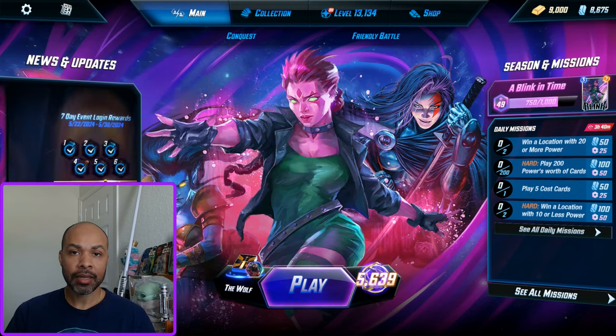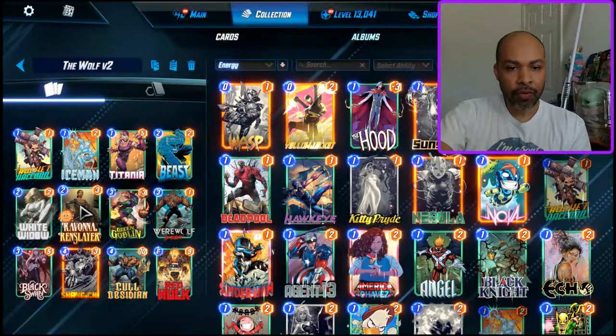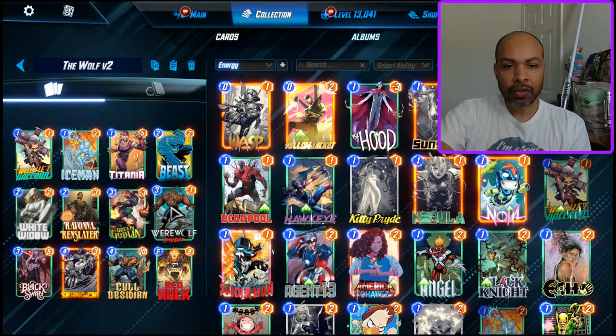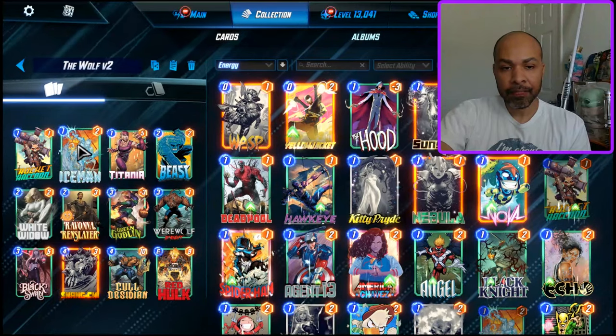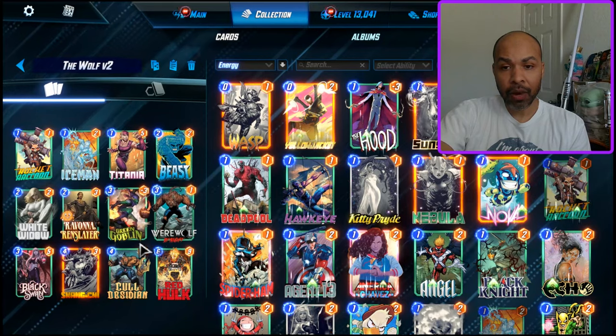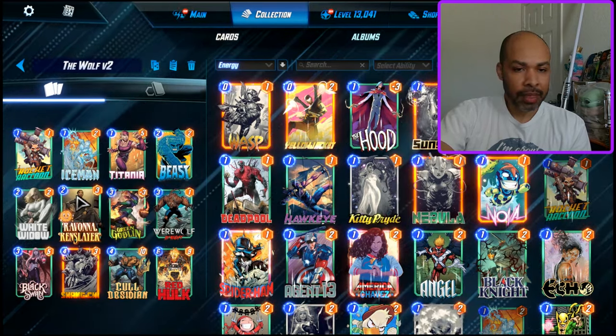I'll throw it to past me to take it away. This is a Ravona style deck. What Ravona allows me to do is discount Werewolf to two, so on turn three I could play Werewolf and then a one-cost on-reveal card, and now Werewolf just gets a move in the same turn he was played. That intrigues me.